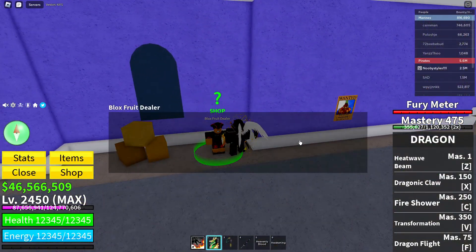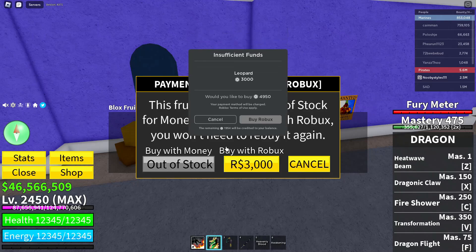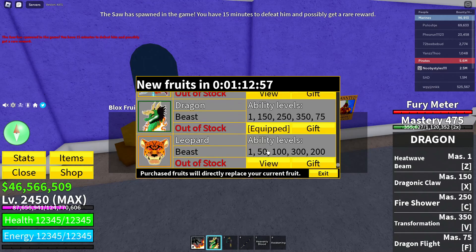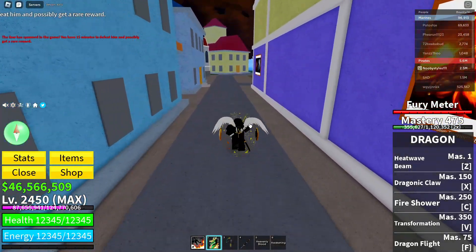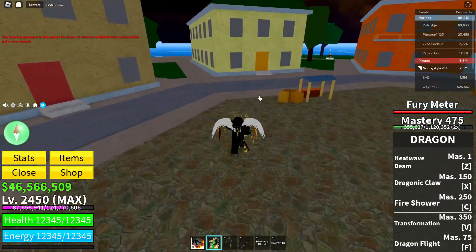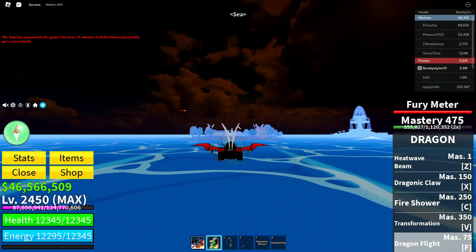Go over to the back of this mansion and find the Blocks For Dealer. Click on him and click on every single mythical fruit that you want. Do not click on Legendary — if you click Legendary the glitch will not work. I want Leopard and Spirit, so I'm clicking those two to increase the chances of getting them. It could be any other mythical fruit though.